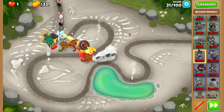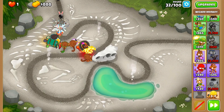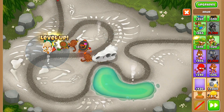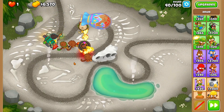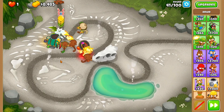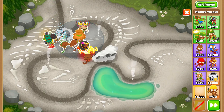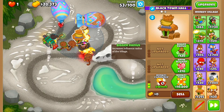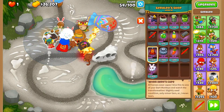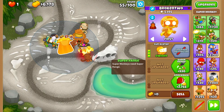This alone can probably pop the MOAB layer, but not sure about the insides. So I'm thinking a 1-3-0 Druid — it takes out pretty much everything that's not camo. And that's round 40 taken care of. I want to see how long this setup can last. I'll greed a bit — get a discount village, and I also plan to get some cluster bombs, so I'll go for Jungle Drums for now. We can get a Sun Avatar right now. And then we don't really have to worry about camo since we have Geraldo.